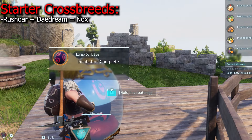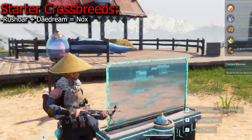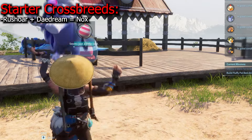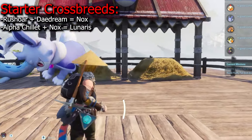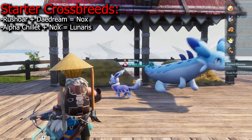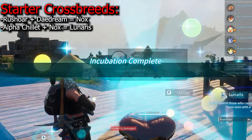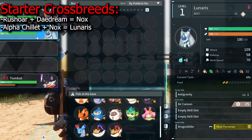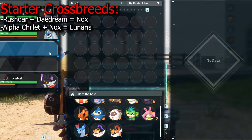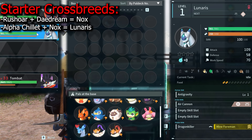Then get a Nox — you can easily crossbreed one with a Rushoar and a Daydream, two common early game pals. Breed the Alpha Chillet and the Nox to get a Lunaris. Lunaris has level 3 handiwork, making it one of the best workers you can get right away. It's also strong in general and very easy to get, so we are a big fan of this one.